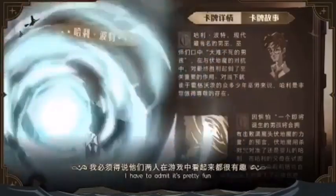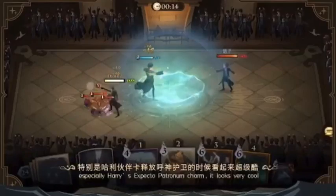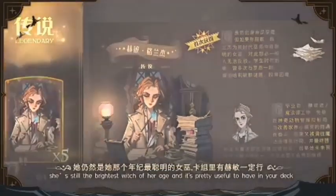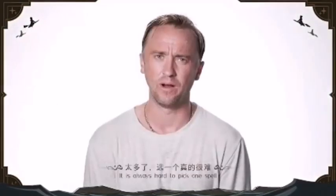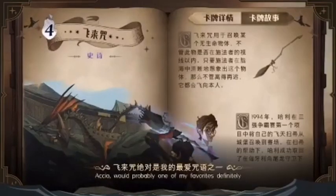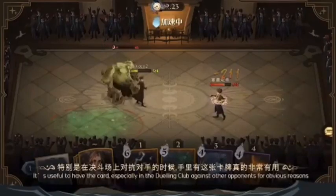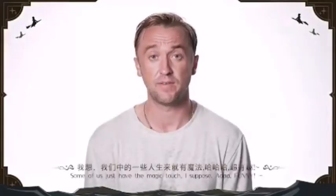I have to admit, it is pretty fun, especially Harry's Expecto Patronum charm — it looks very cool. Hermione, as annoying as she is to me, she's still the brightest witch of her age and is pretty useful to have in your deck. It's always hard to pick one spell, but in the game I prefer the sort of handy spells. The summoning charm, Accio, is probably one of my favorites. It's useful to have the card, especially in the dueling club against other opponents, for obvious reasons. Some of us just have the magic touch, I suppose.